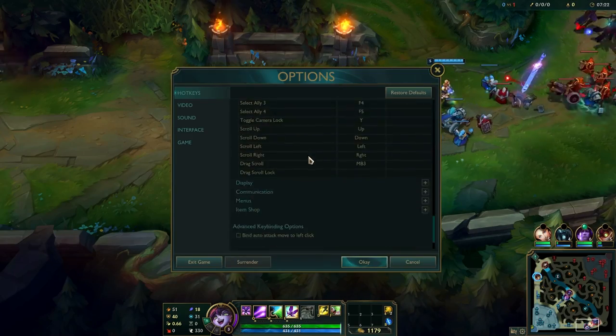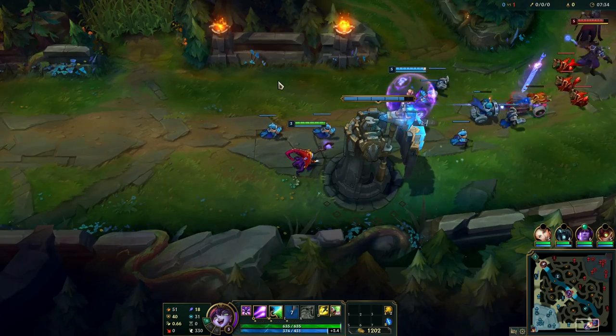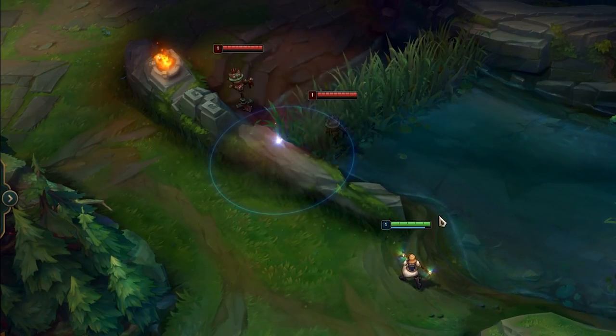If you are scared to misclick your allies as Lulu, you can target your allies with abilities by using your FN keys or their icons above the map. Lux can use her E on top of walls to get vision of both sides of the wall.